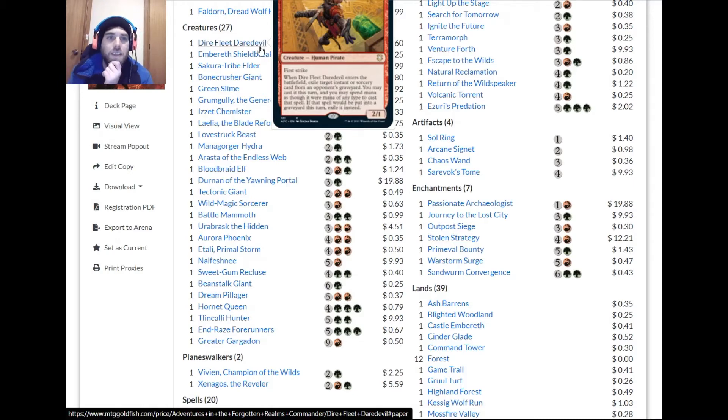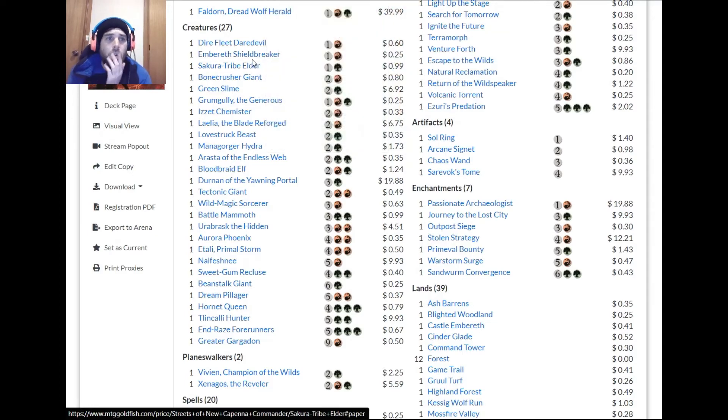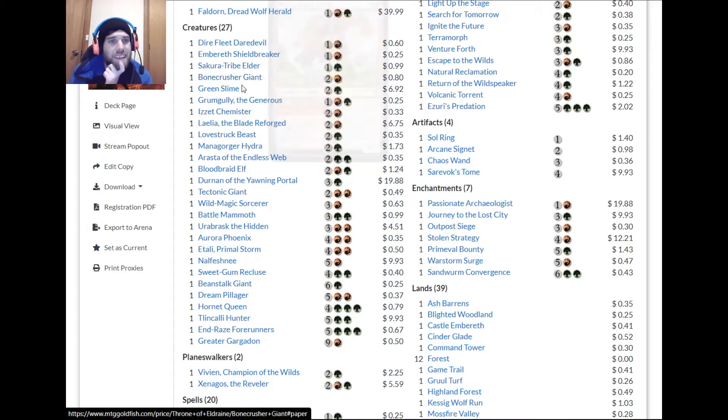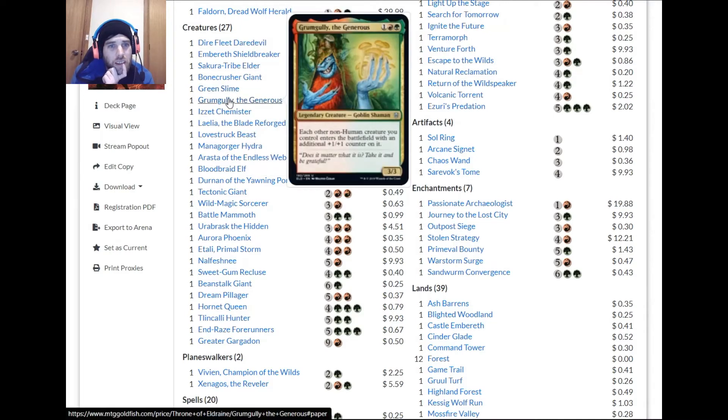If it's targeting our own graveyard it's better because we can control it — kill one thing, then play this, kill another. Destroying an artifact is okay but it's a sorcery, so it's slow. Bone Crusher Giant — two damage isn't a lot, I don't think it does enough.